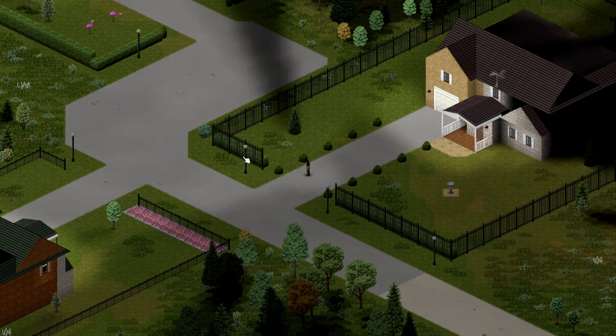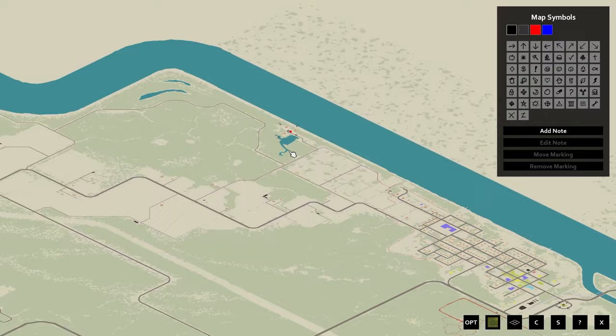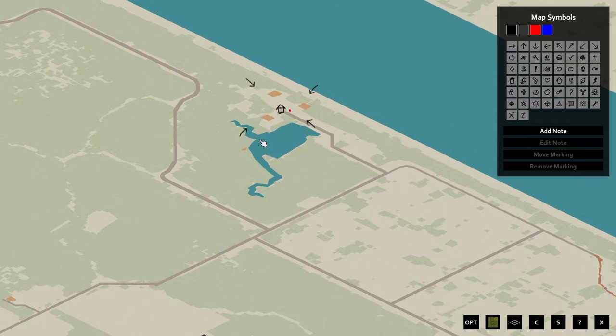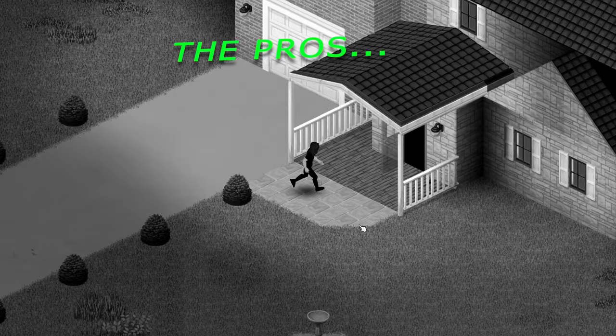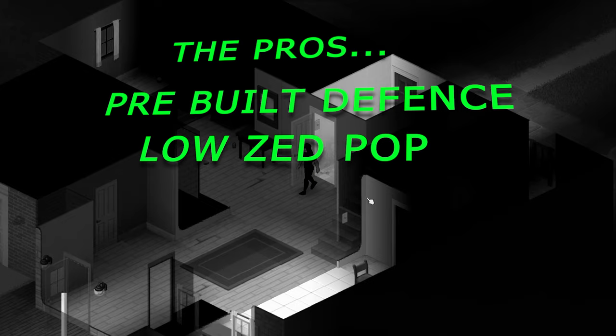The next base location is a few houses located just outside West Point. This is quite a popular location for a long-term base, so you might recognize this one. The pros: this base also has a pre-built defense. All you would need to do is secure the front, but don't forget there is also a breakable gate in the back garden. This location has a very low zombie population, so you might have a few zombies inside the buildings to clear, but you should be pretty safe here.